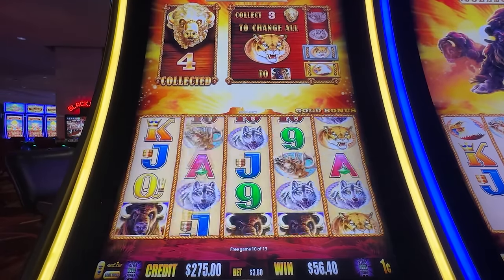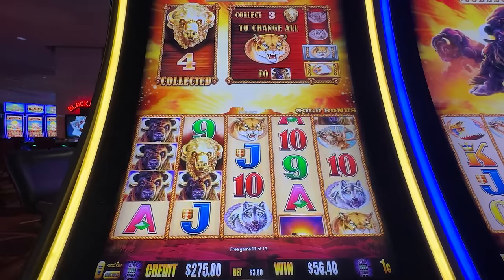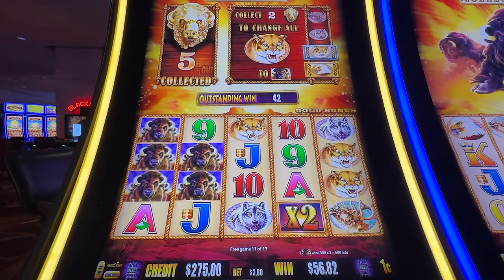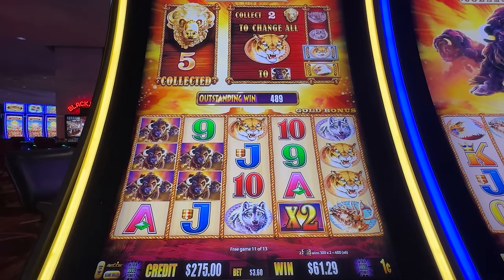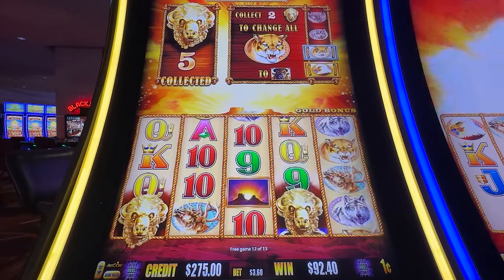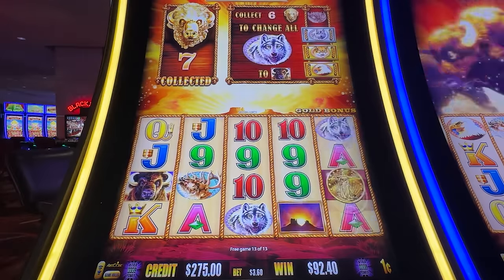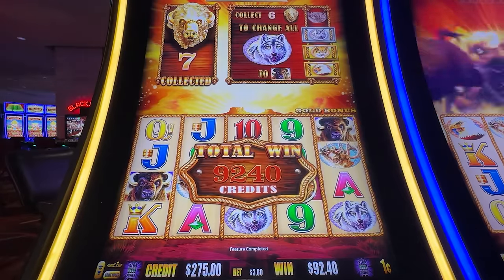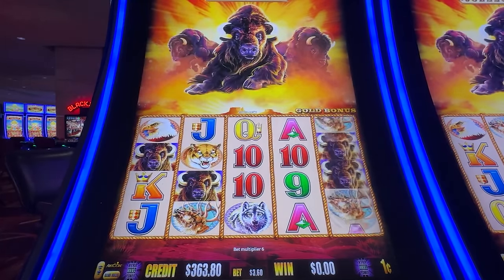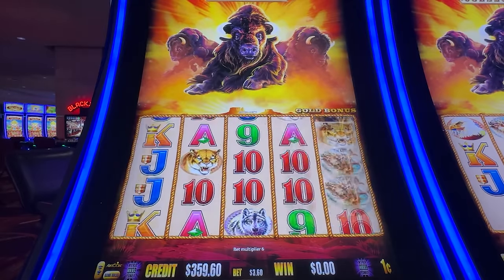Coins, we need coins or triple sunset. We need some coins — nice save though. $36 here. We rarely see a stack of three in the front. Getting huge. We got the re-trigger on the last spin! Come on, not too bad. Let's keep it going.